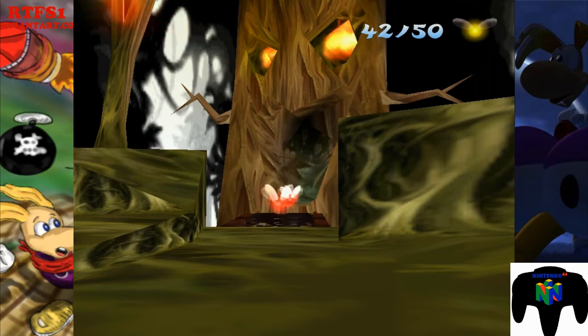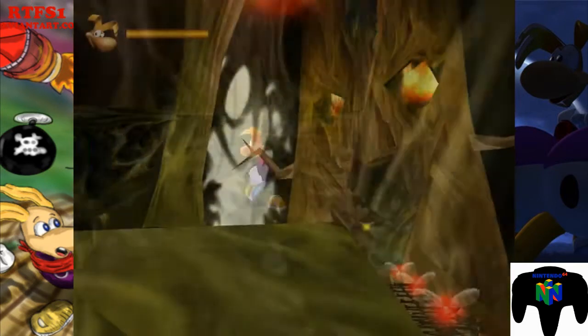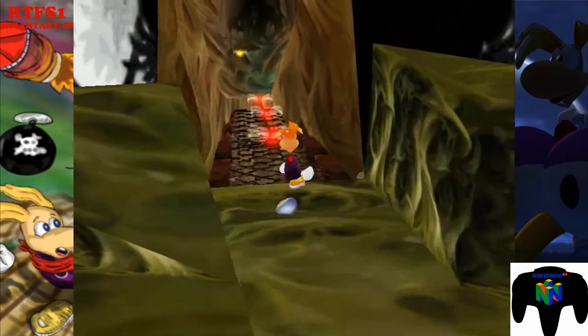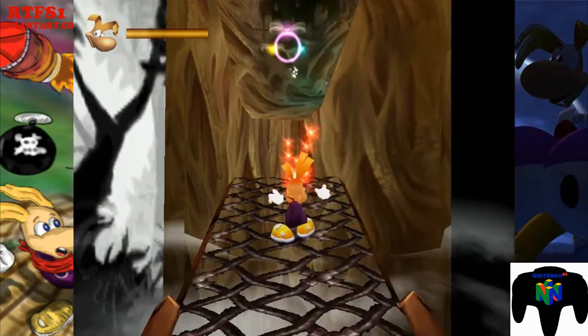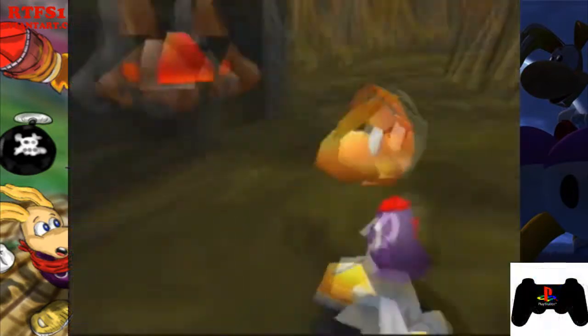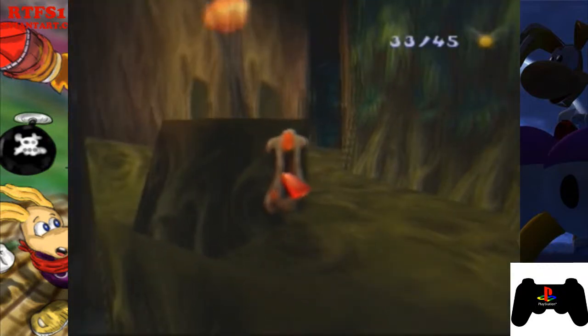We arrive at this spooky place because of the eyes of the tree. Right over there, in the mouth — Rayman, stop failing. Yes, in the PlayStation version there's a sneaky LUM, but it's hard to miss.